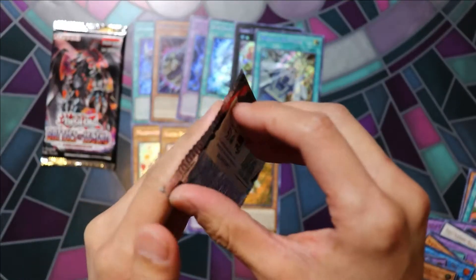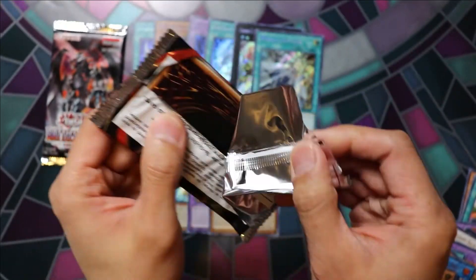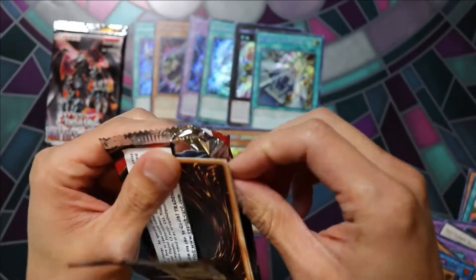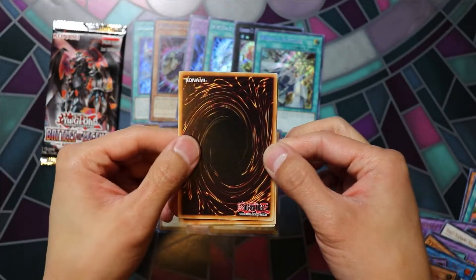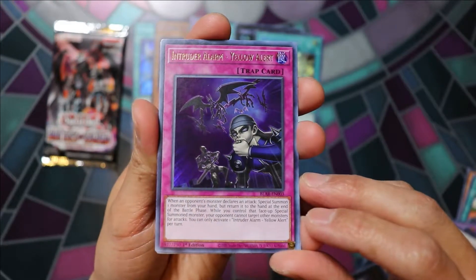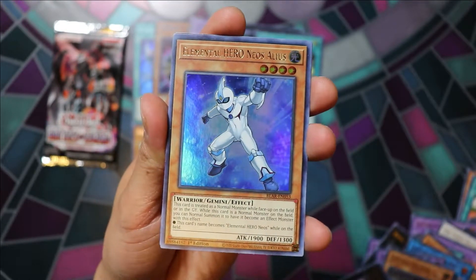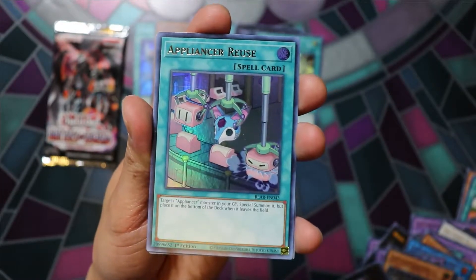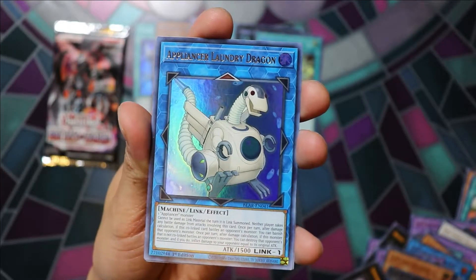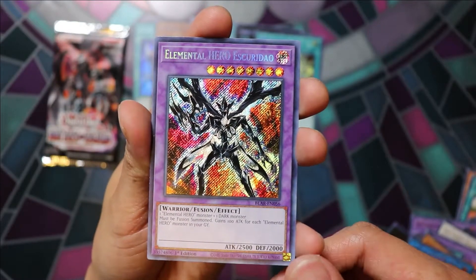And our second last pack here. Intruder Alarm Yellow Alert, Elemental Hero Neos Alias, Appliancer Reuse, Appliancer Laundry Dragon, Elemental Hero Escuradal.